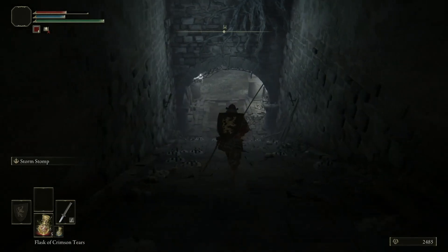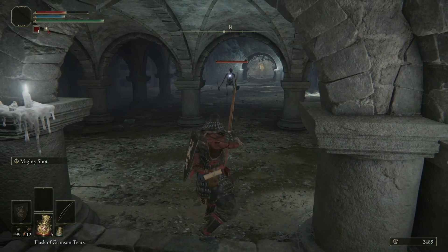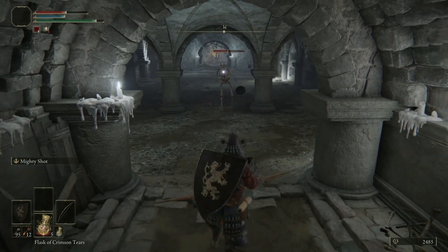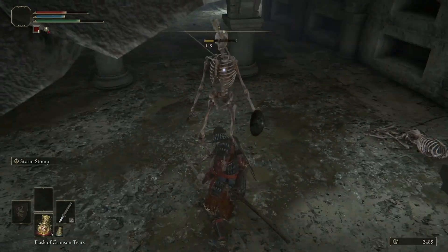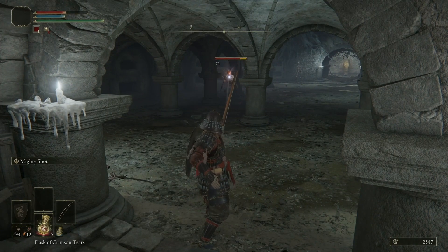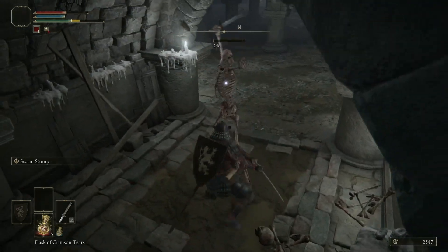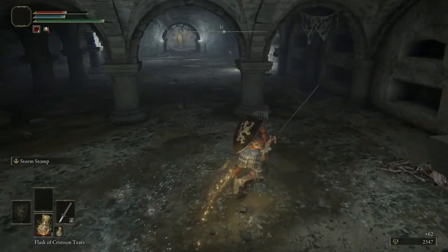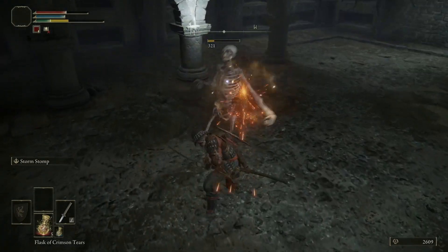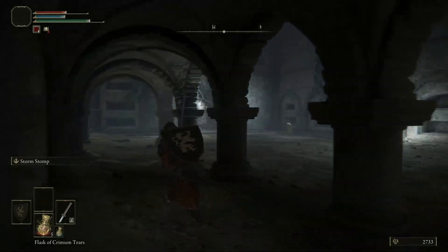We're going to head on down through here. There's going to be a lot of skeletons in this room, so I'm going to use my bow to lure some of them over before engaging. I don't want to be fighting a bunch of them at once. There are three more spawned in here. There are also some above us trying to snipe us — don't linger in this room because there are guys up top shooting at us. We're going to get upstairs in just a bit.